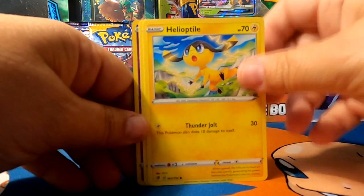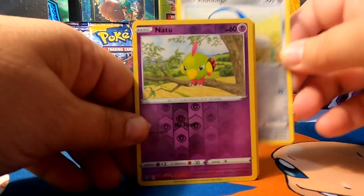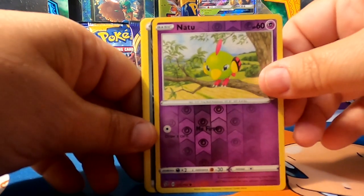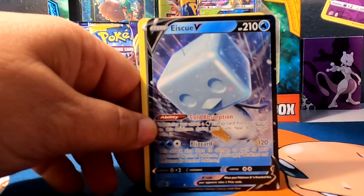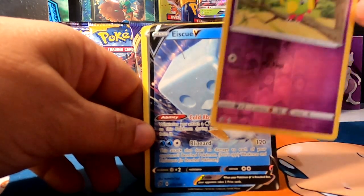Heliopetile. Honage. Reverse Hollow Natu. And we have a full art of Eiscue — Ice Cube. That's a good one. Alright.